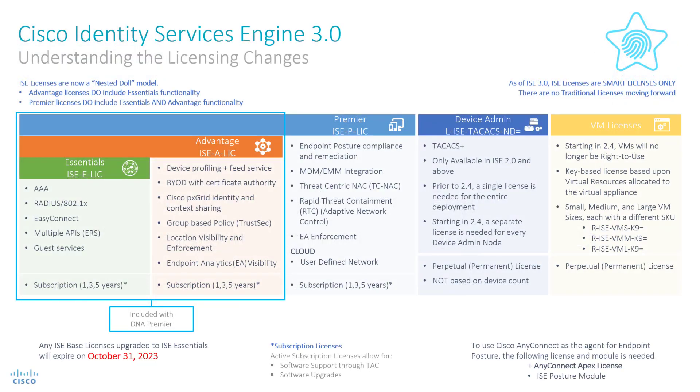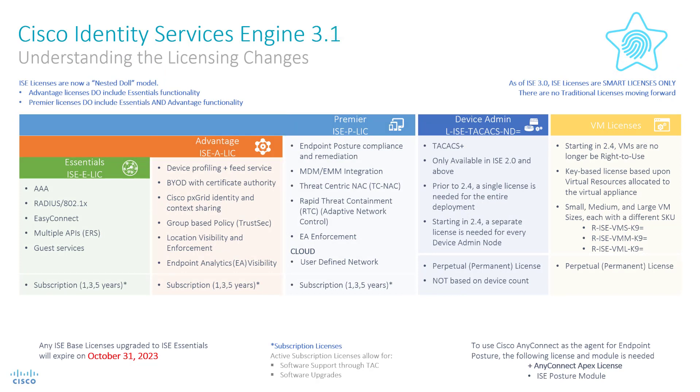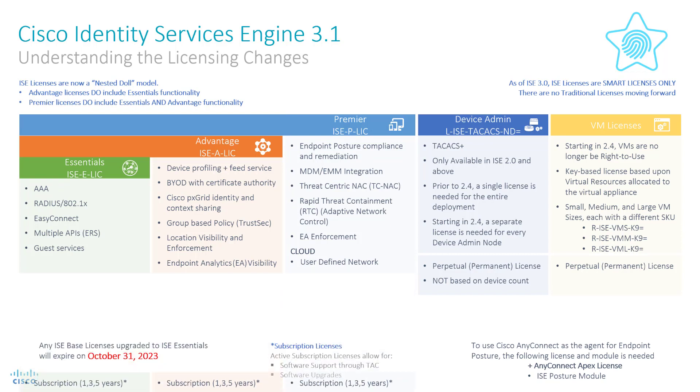This is the current look at the ICE 3.0 license model. First off, we're going to get rid of the DNA Premier license information and we'll move the license term information out of the way. Remember your previously converted base licenses, which are now Essentials, will still expire on October 31st, 2023.